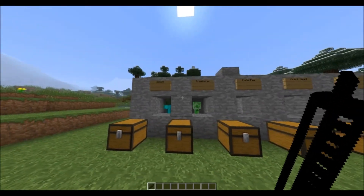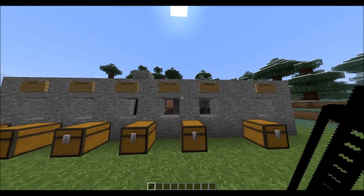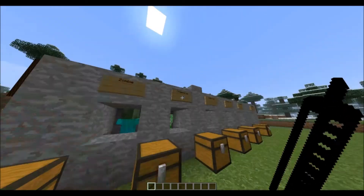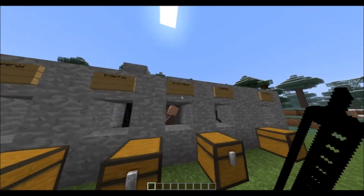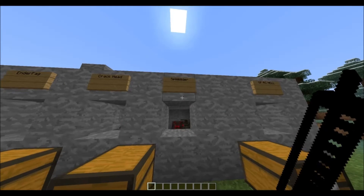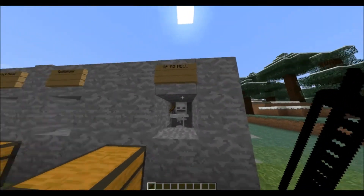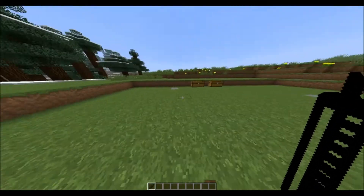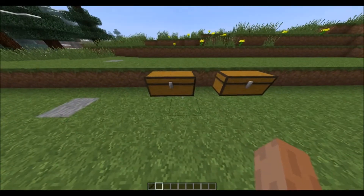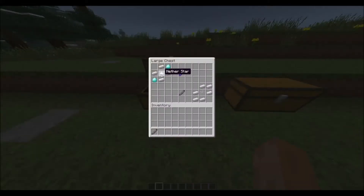I've got all the mobs trapped — Enderman, Creeper, Zombie, Spider, and the OP one as well. Now I'll talk about the syringe later, but pretty much how to make the stick is like this: use a nether star and do it exactly like this in the crafting table and you make a blank stick.